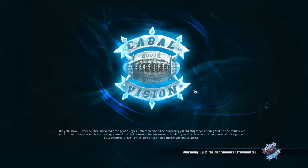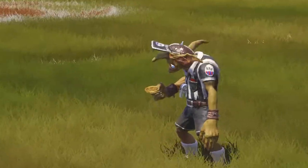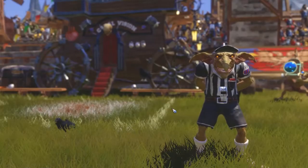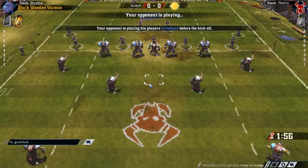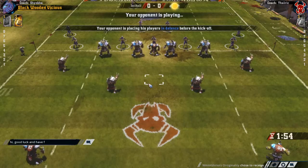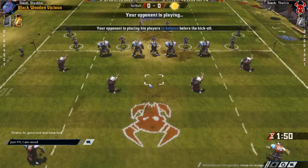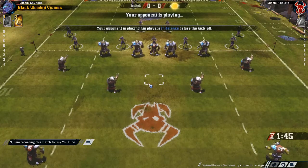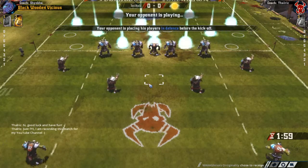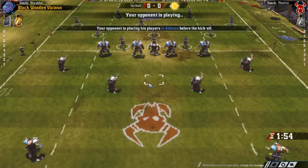He should get a one-dice attempt at least every time he tries it. Luckily we do have Dodge on our Thrower, so that should help. I'm going to go on offense, of course. Our opponent's name is Shinka, and he's playing Black Woollen Vicious.